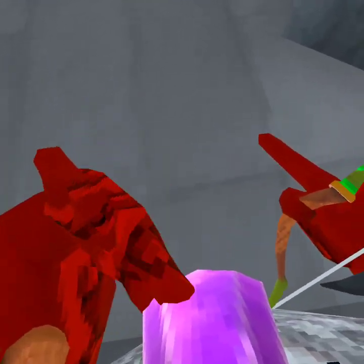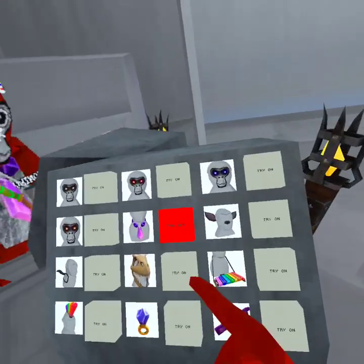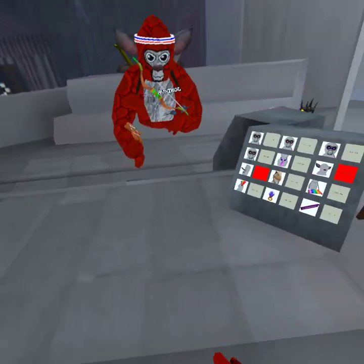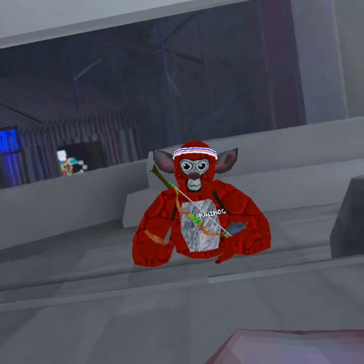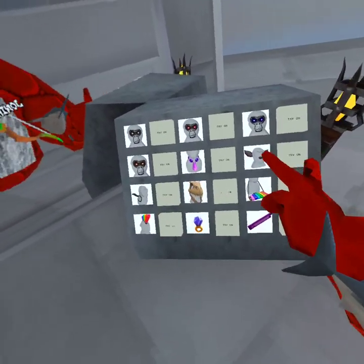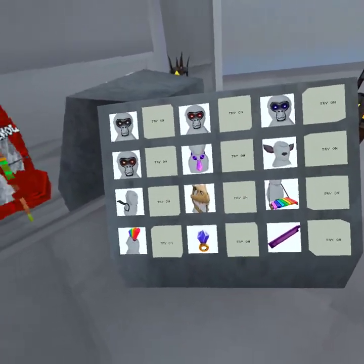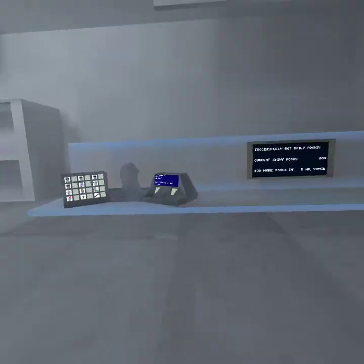Then there's this necklace — it doesn't make any noise but it looks pretty sick. Then you get this bat set — it actually flaps, which is pretty sick. There's also reactive ears on it. Then there's this dinosaur helmet which is really cool — it looks really nice and I kind of want to get it, but I definitely won't have enough time to save up on shiny rocks because right now I only have 800.